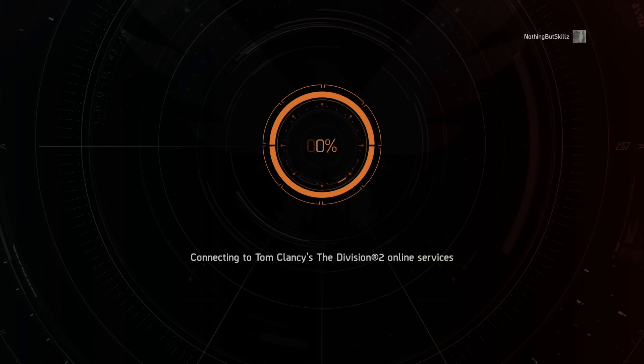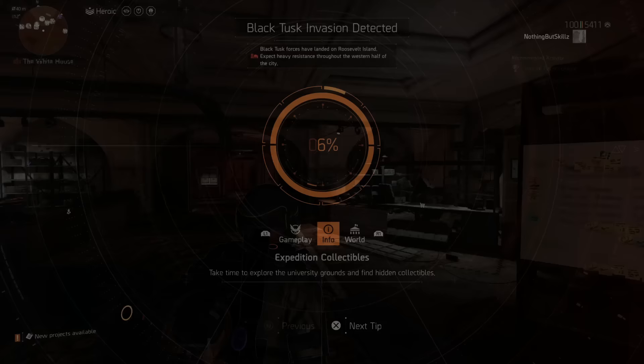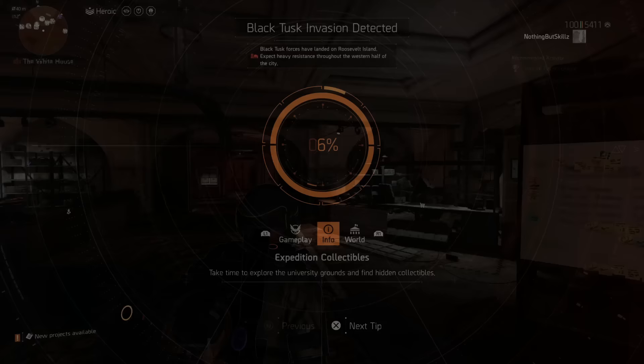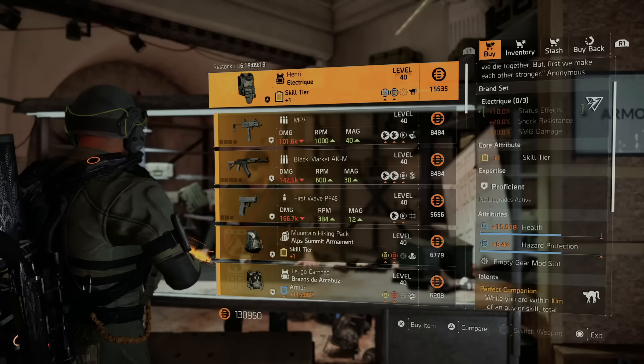We finished all the New York vendors. Now we're heading over to Washington DC to hit up the two vendors there — we don't need to do the clan vendor again since we already did that one. We just arrived in Washington DC and they have the Henry chest piece, which comes with Perfect Companion, skill tier, health, and Hazard Pro. I'm probably going to pass on this one — not exactly the rolls you'd look for on this chest piece, but if you've been wanting to get it proficient, there you go.